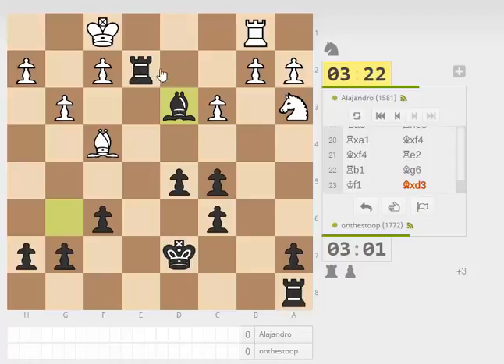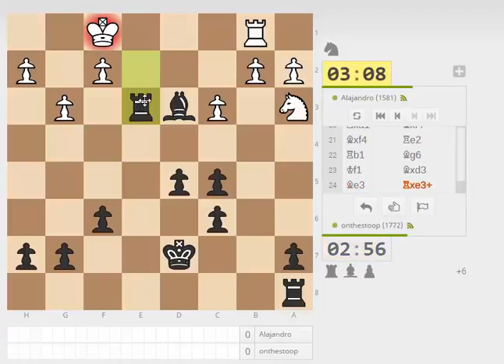I think the main threat is rook takes b2 with check, winning the rook and a piece. So really you have to move your king, unless you can play something like rook here — but that definitely doesn't work, because we just take this with check, and I think this has just got to be over now.